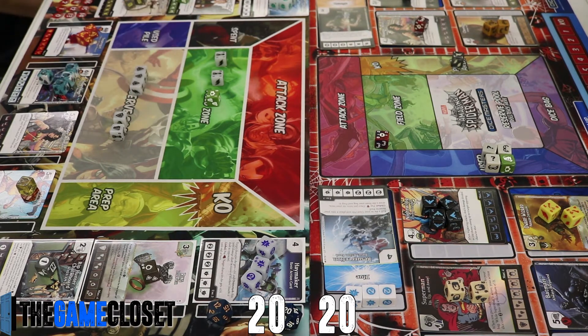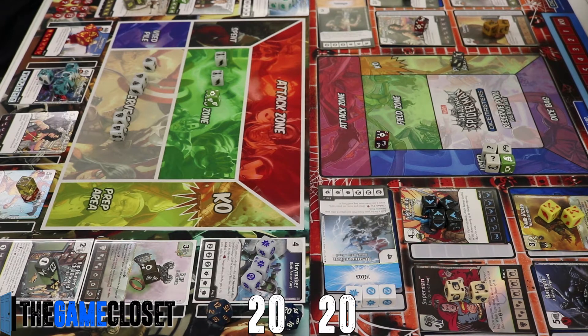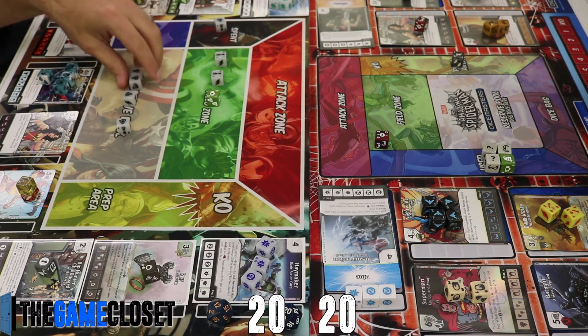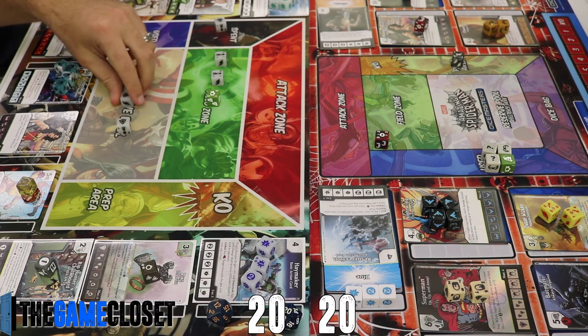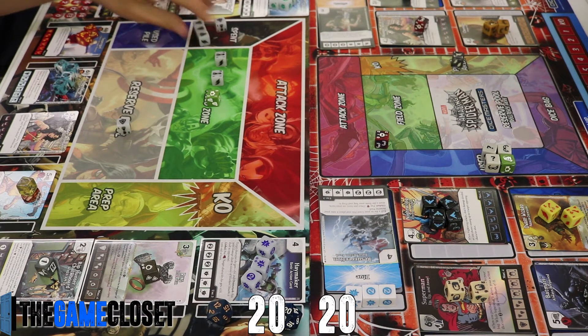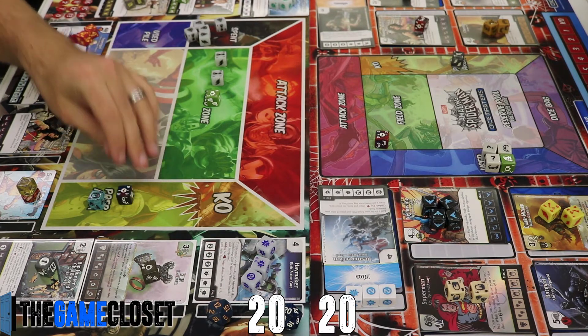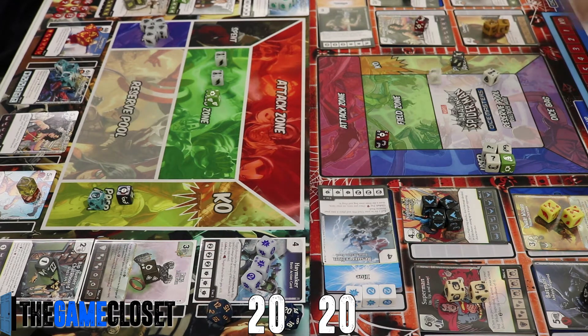With three energy we pay one, prep, then pay three to prep over Superman, then use the one remaining shield to pop a die with Resurrection. We pay and prep — next turn we'll see if Superman and Wonder Woman both decide to show up.